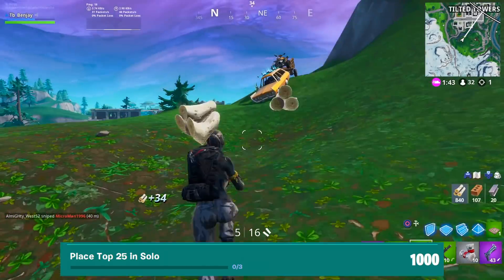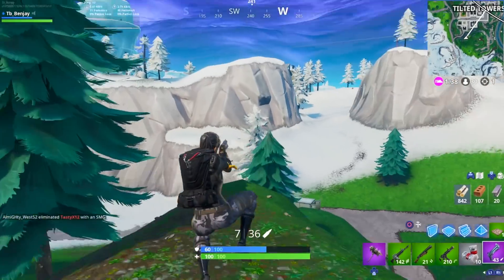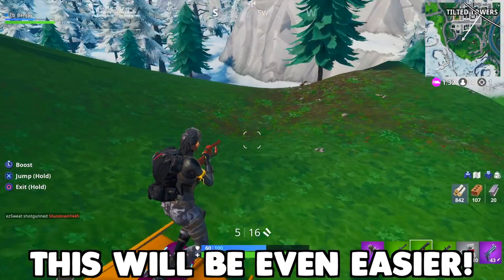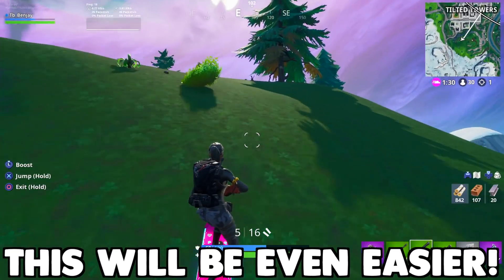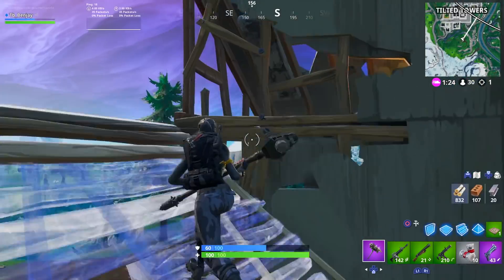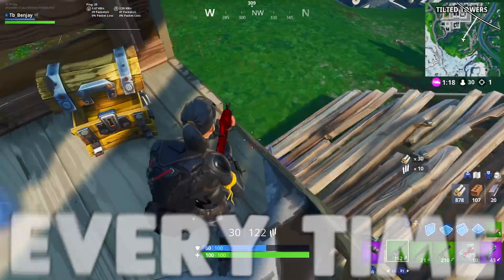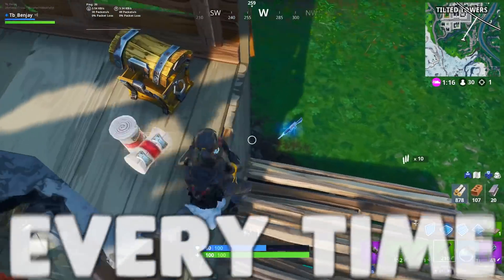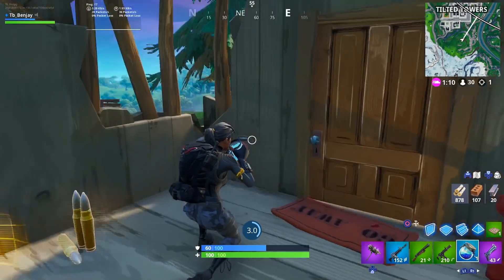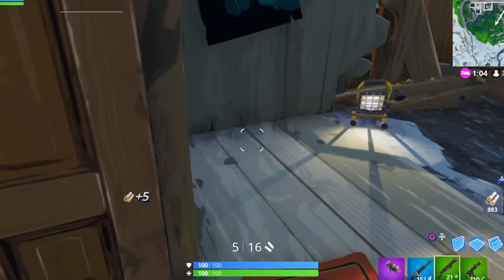The last challenge is to place top 25 in solos — you have to do this a total of three times. This is probably the easiest of all the placement challenges because you don't have to rely on a partner; it's just your own skills. Placing top 25 really shouldn't be too hard — as soon as you land, about 70 people die quickly in tilted and other hot drops, so you'll reach top 25 fast.